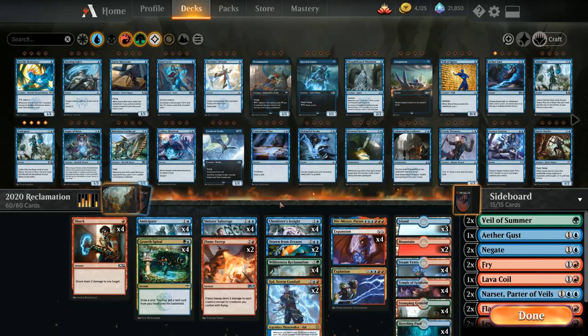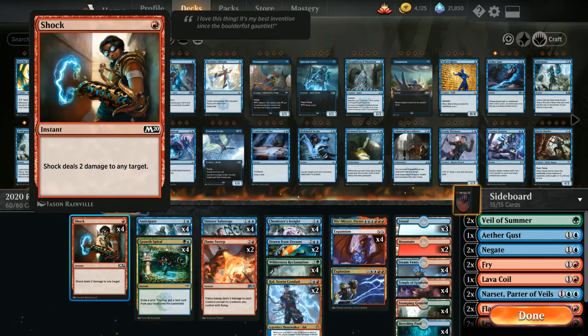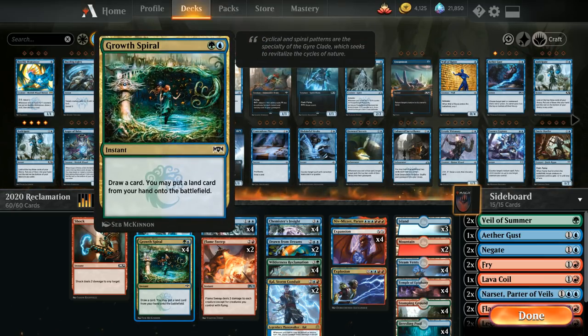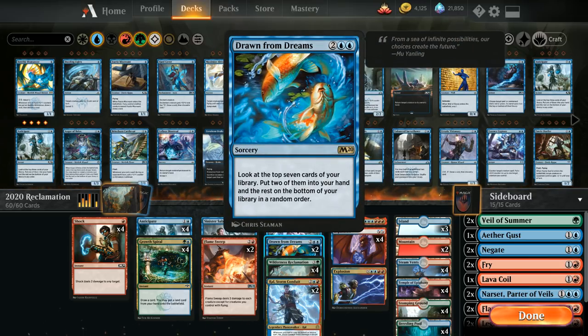We're a controlling deck with four copies of Sinister Sabotage, some removal with four Shocks and two Flame Sweeps to keep small creatures in check, and card selection with Anticipate. Four copies of Growth Spiral let us ramp out a turn-three Wilderness Reclamation. At four mana we've got four Chemister's Insight, which also plays great with Reclamation — we can play Reclamation, untap our lands, and still cast Chemister's Insight end of turn to draw more cards. Two copies of Drawn from Dreams, a new addition from M20, let us dig deep for Reclamation or the remaining combo pieces.